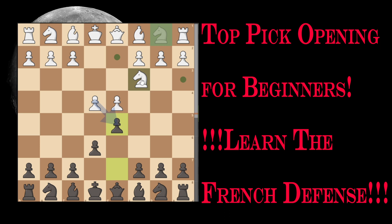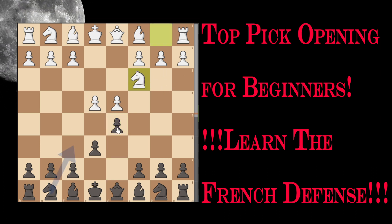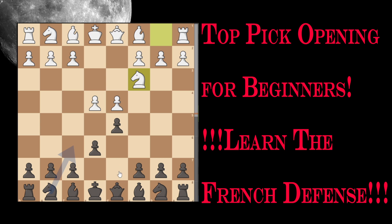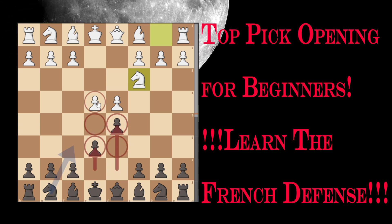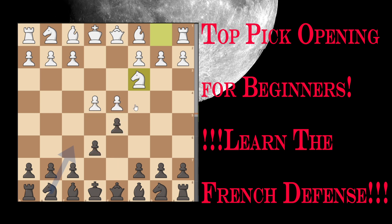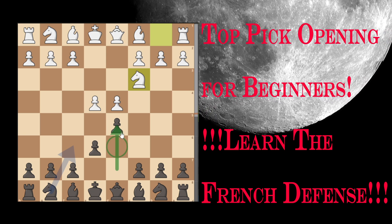In my opinion, the French Defense's logical justification is surprisingly well-founded. Right from the start of the game, Black accepts that he will not be able to contend with White for possession of every square on the chessboard. In comparison, he engages in a ferocious battle for the center by advancing the d-pawn two squares forward.